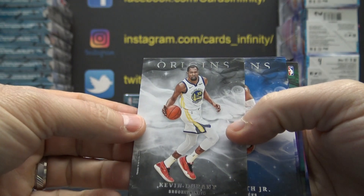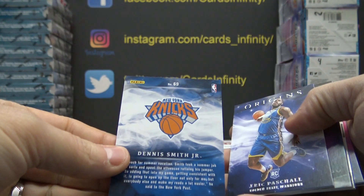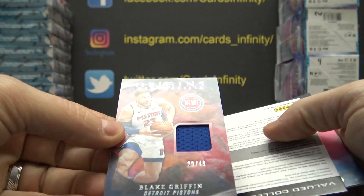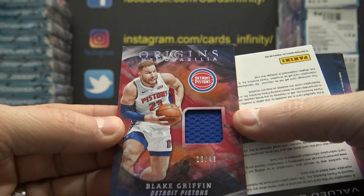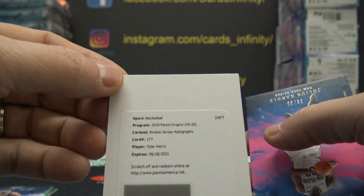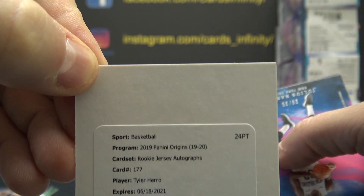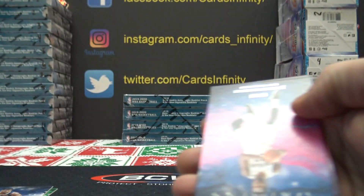Kevin Durant, that one's 48. Dennis Smith, 69. Eric Pascal rookie, 34. Blake Griffin, that one is 20 of 49 — going to Nas, gets the jersey. And Tyler Hero just got his one — this is the non-numbered rookie jersey autograph, nice card here. Card 177, Nick Less — this will not be serial numbered so it goes to card number seven. Nick, you get the Tyler Hero.